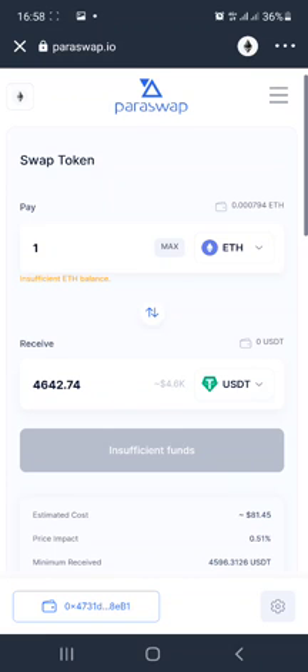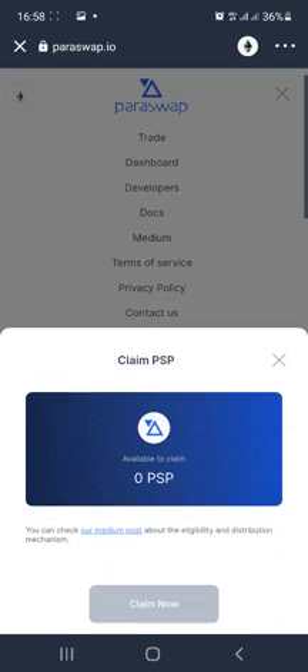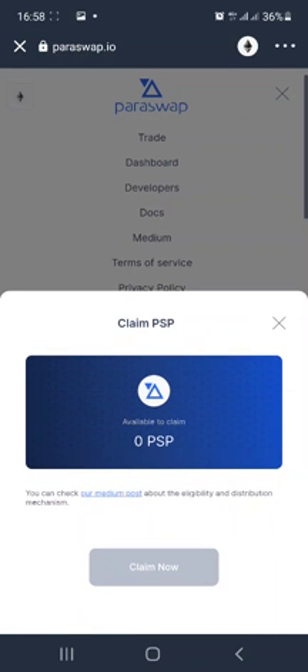Once you do that, this is how it looks. You click on the menu and you'll see 'Claim PSP' — PSP is the short form for the ParaSwap token. You click PSP and it tells you whether you have an available claim or not. If you have PSP available to claim, just click 'Claim Now' and that's it.